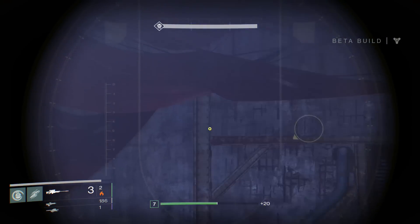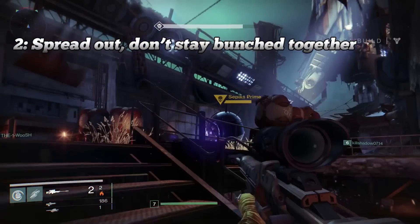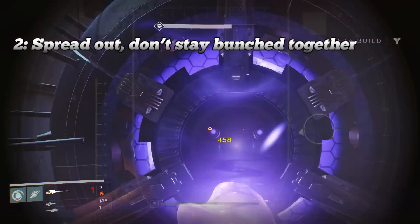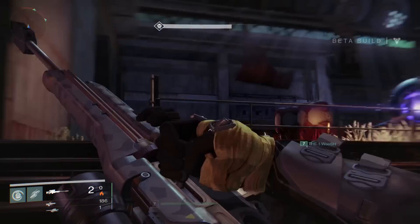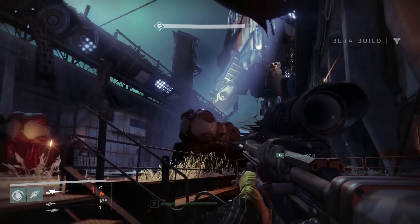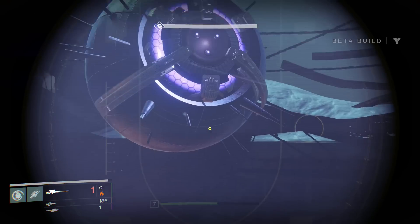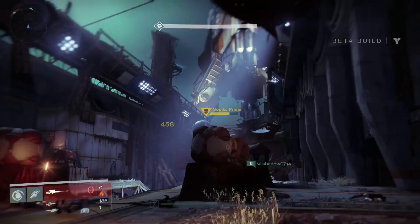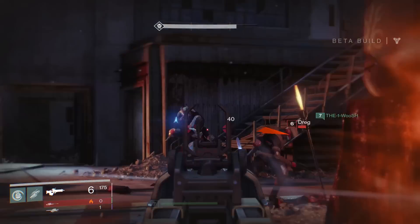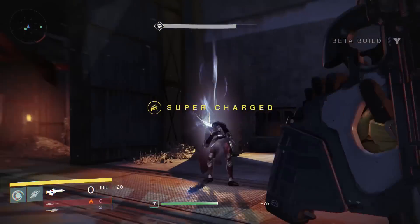Moving on, the second point is to stay spread out. I would have two people up top and one person underneath, purely because Sepiks Prime spawns — and some of the drop ships come in and drop people off underneath as well. It also allows Sepiks Prime to target three different areas, so when he targets someone on the left you can get a clear shot from the right without being hit, and the person underground can also get a clear shot without getting hit.